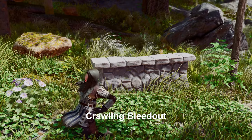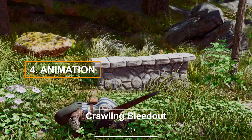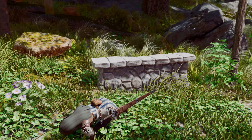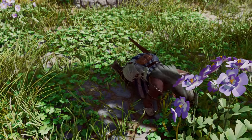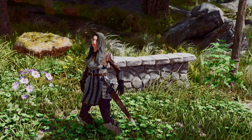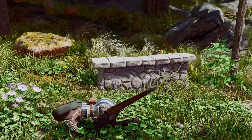Next up is an animation mod called Crawling Bleed Out. This mod provides a new animation for the bleeding event that occurs when an NPC's health is depleted. Originally, the character would kneel and clutch their stomach. But with this mod, the character will crawl after falling. If you found the vanilla animation a bit bland, this mod can offer a more varied experience.